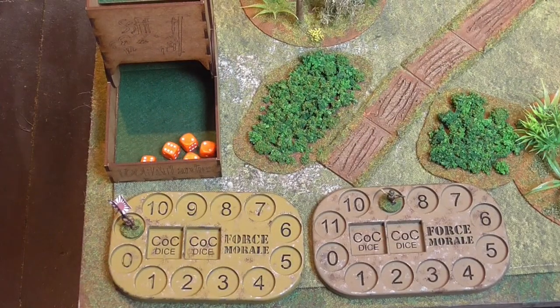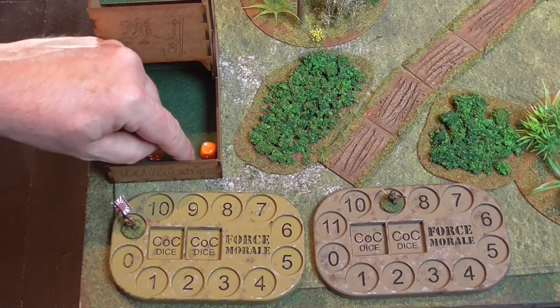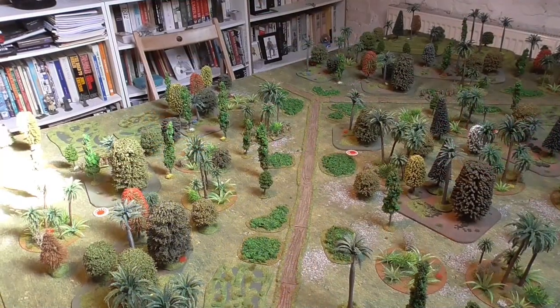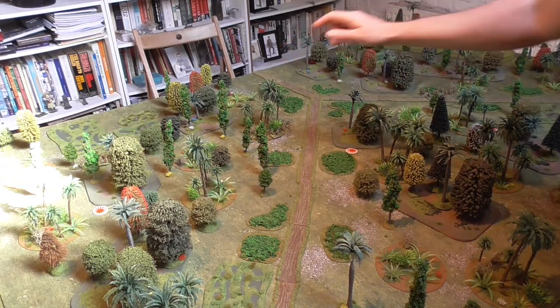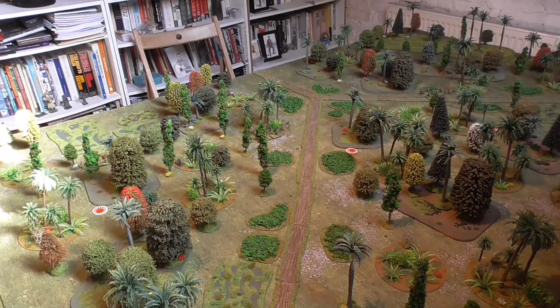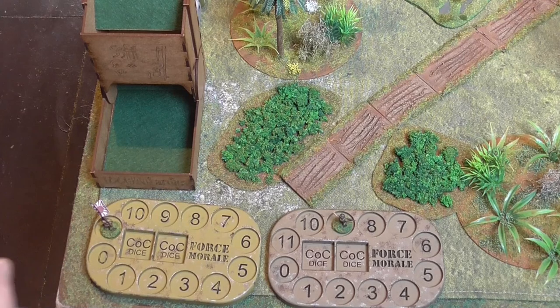Japanese take the first turn - two sixes, so they retain the turn, and three twos meaning three sections activate. The Japanese have brought on all three sections: one right down in the swamps almost at the edge of the board, another in the centre to threaten the central line, and a third on their right flank to push against the Australian jump-off points. This could be a very quick game.